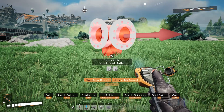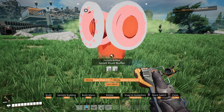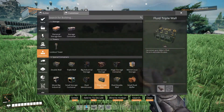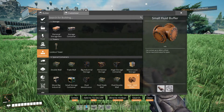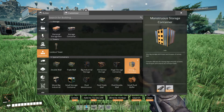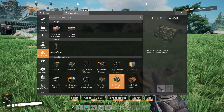Then you've got the small fluid buffer. We don't have copper sheets, but it can hold up to — I think they said like 400. Is that cubic meters? 400 cubic meters of fluid? Because fluid's always measured in cubic meters, or at least that's the default measurement.